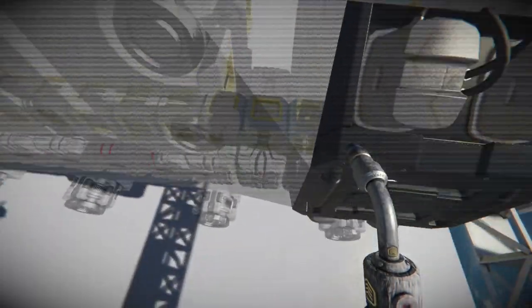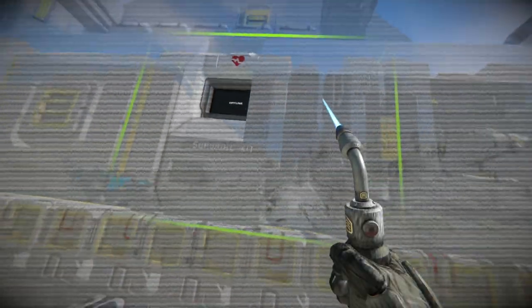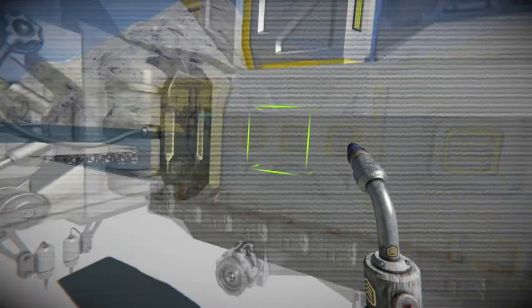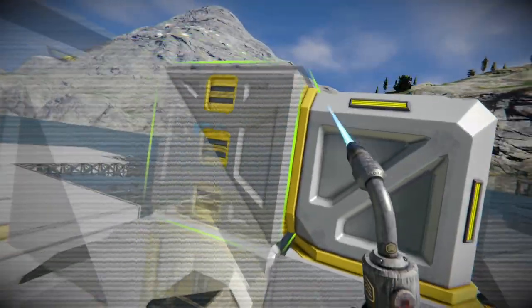Inside of here, there are a few conveyor tubes that are connecting these hydrogen engines. For survival mode, I've made this capable of running hydrogen generators instead of using nuclear power, since it is quite difficult to find uranium sometimes in survival mode. And everybody, for the most part, can find ice to start out with.